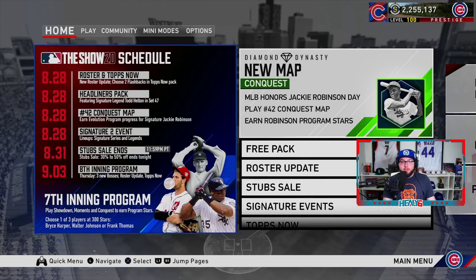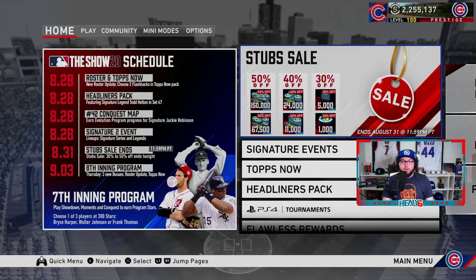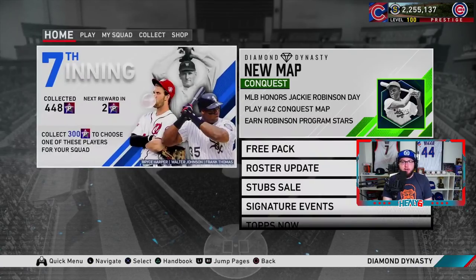The pack headliner is Todd Helton — we'll check out his attributes in a little bit. There's a conquest map to earn evolution program progress for Signature Jackie Robinson. If you haven't done Jackie yet, this will give you progress towards him. There's also a Signature 2 event, a stub sale — 50% off for the highest, 40% for the middle, 30% for the lowest — ending August 31st at 11:59 PM. And next week is the eighth inning program.